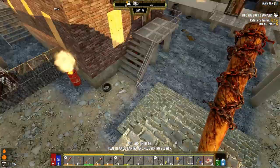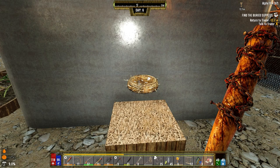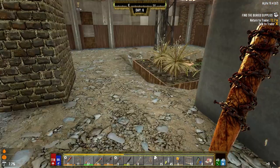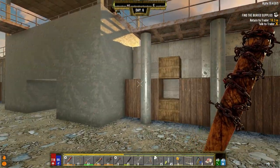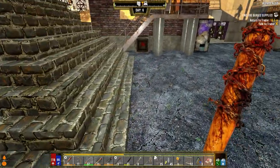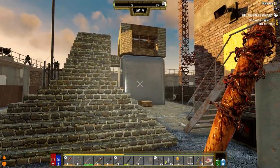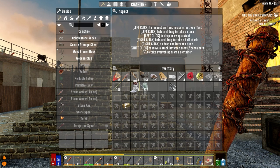It looks like our little nest down here produced some eggs for us or something — I got a few feathers, that's not bad. I didn't do any work on the walls; I just worked on the horde base all last night to figure that out. This has all been updated, so we're ready to go. I've been thinking about how I want to do this because we've got to put down the power and everything today.